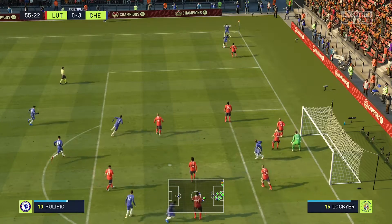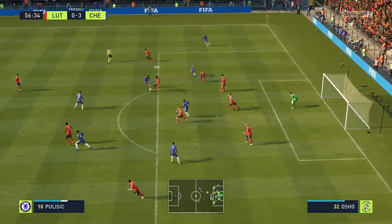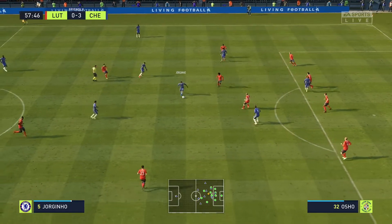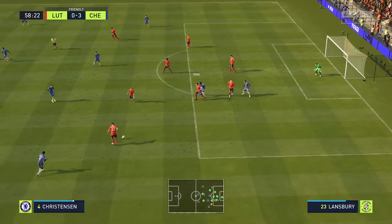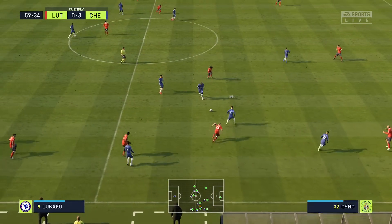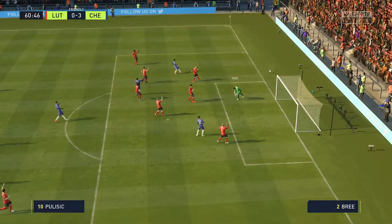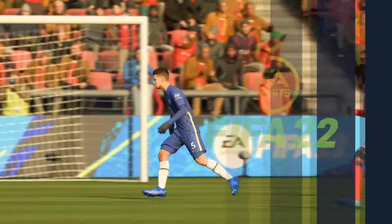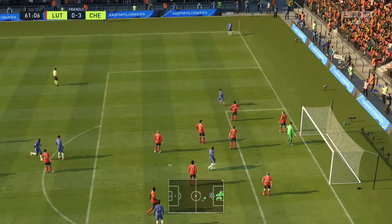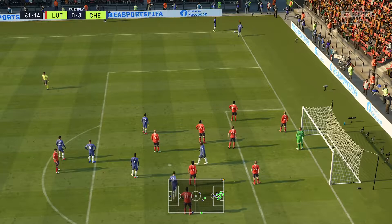Short corner favourite. He takes aim — determined defending. Making the high press work for them here. Oh, good vision. Lukaku — can't get the shot through. Campbell, a good and fair challenge. And Pulisic has it. Well, he had a lot of ground to cover — splendid save — and the substitution will occur now.